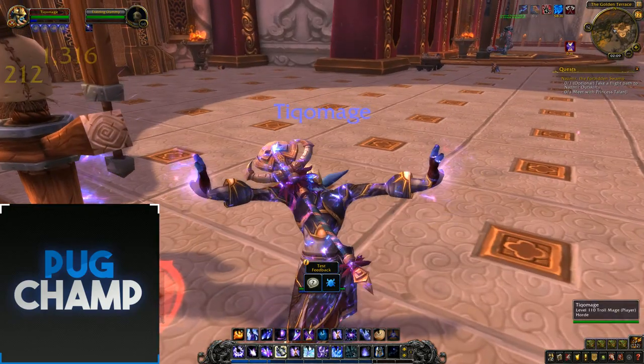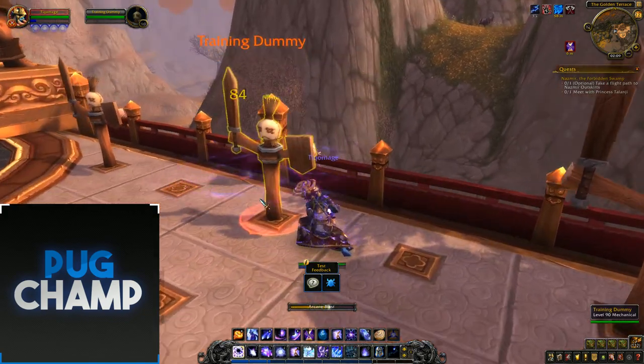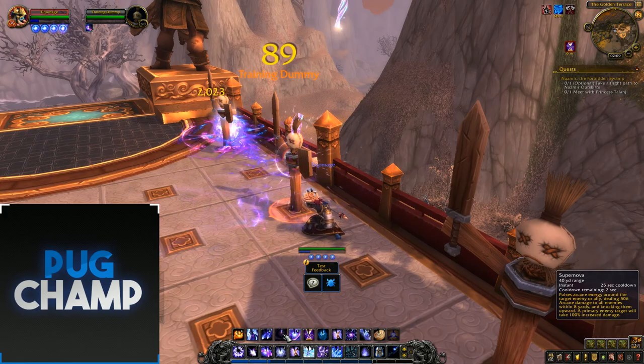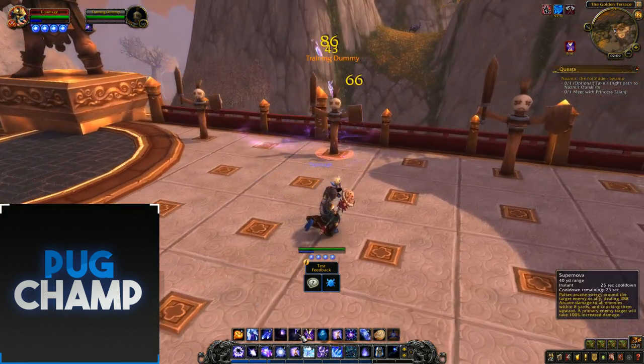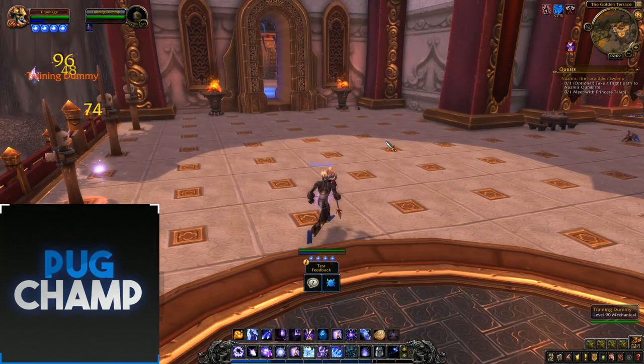Just make sure you're using Arcane Explosion a lot, and when you're low on mana, Evocate. Keep up your Erosion Fluxes because that's going to be hitting loads and loads of targets. Use Arcane Orb and Supernova when they're back up — you're going to do more damage with Supernova especially when the adds are stacked up more.